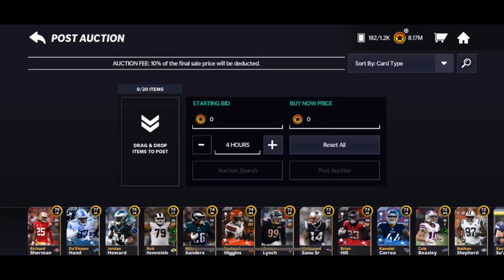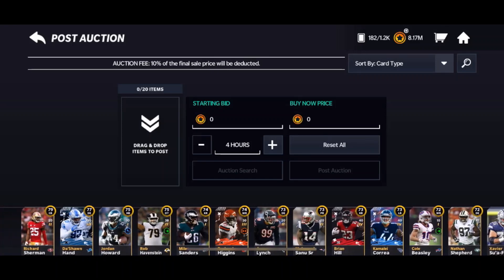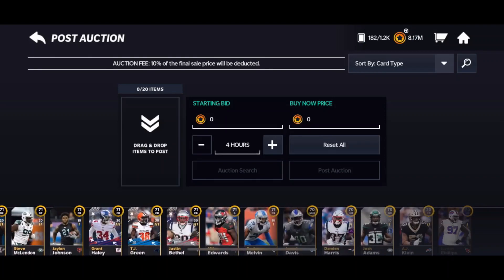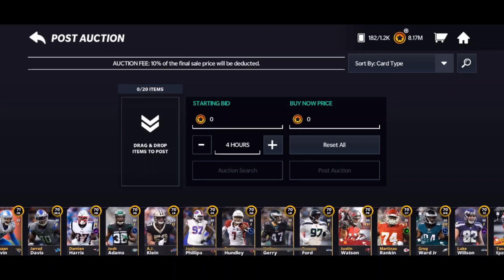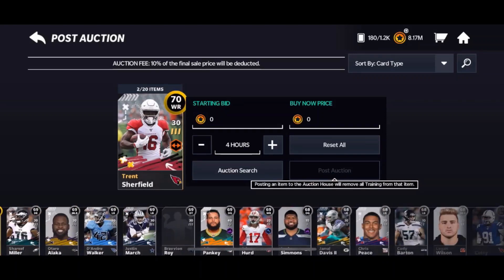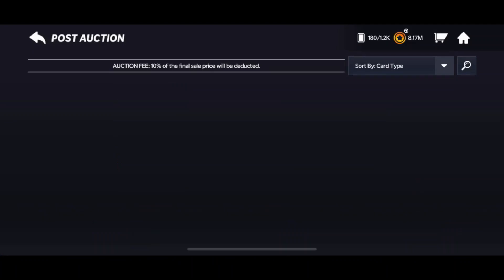Gold program players probably go for around 20k. The only thing I would use this promo for is making coins — and you can make so many coins off gold. This is the only time you could say that. I'm glad I saved a bunch of my program golds and silvers because I'm sure they're going for a ton now.